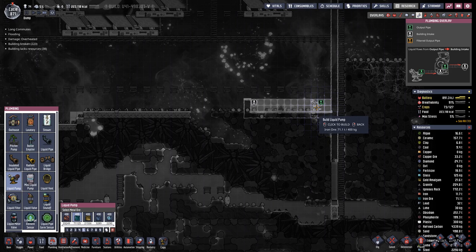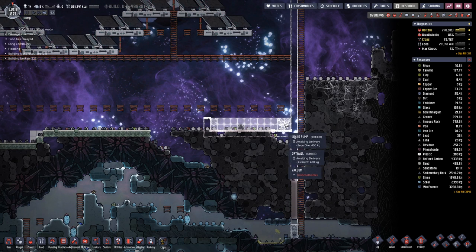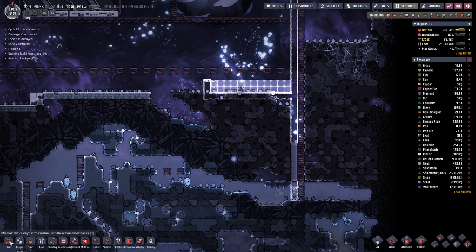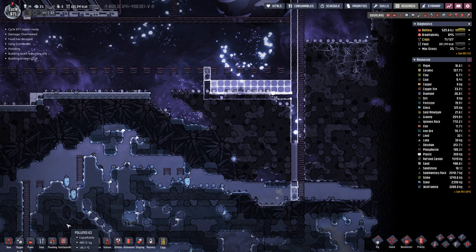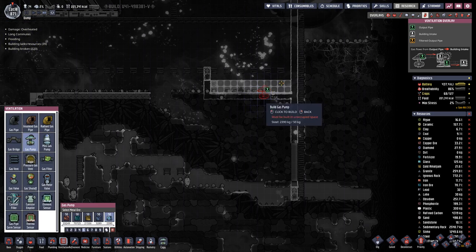And pump it — but we cannot pump the water out. We need to pump out the steam. So therefore we would need a steam gas pump.